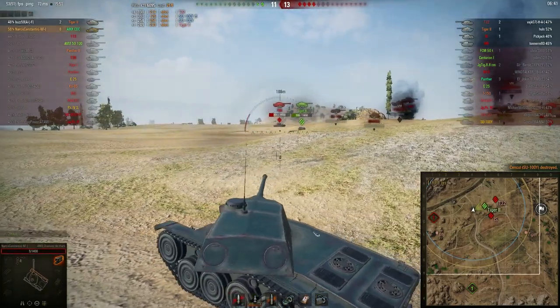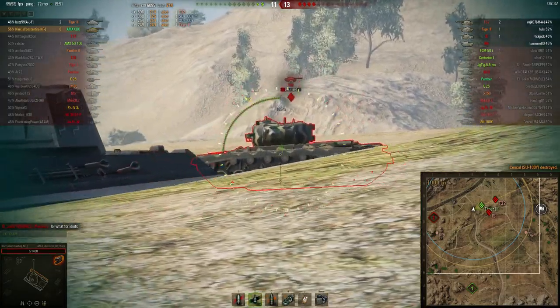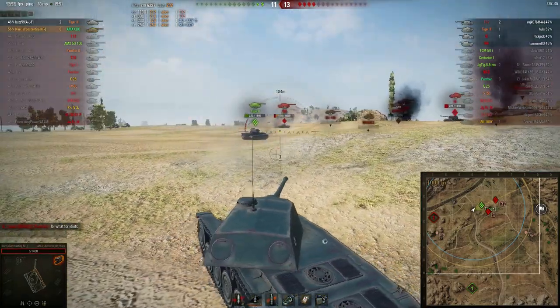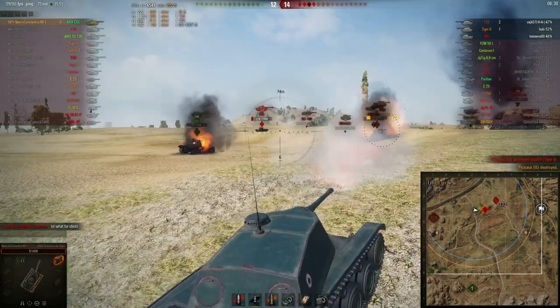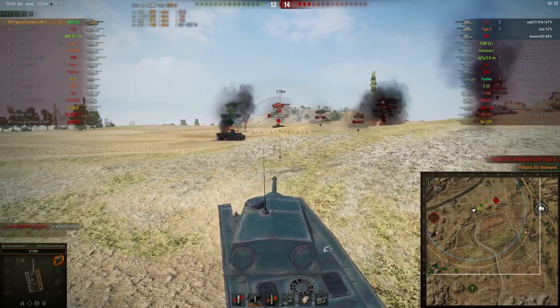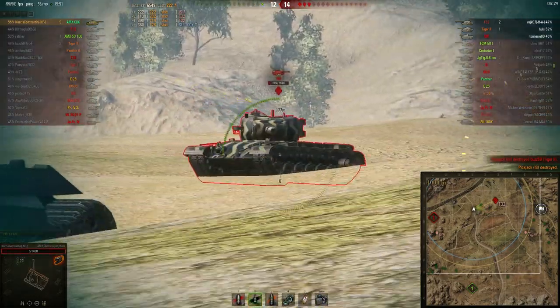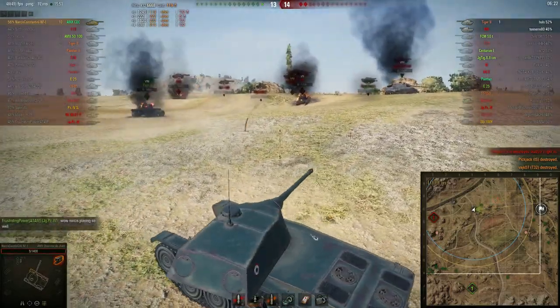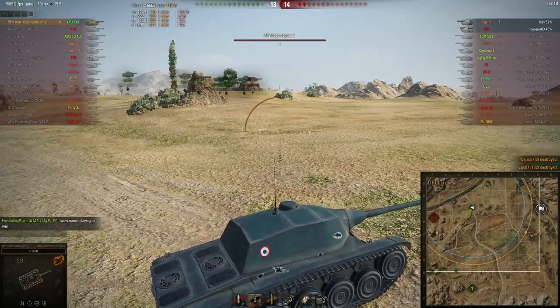The T32 is trying to kill the CDC but cannot, so the Tiger 2 reverses in front, the T32 fires, and the Tiger 2 will kill the T32 — no he doesn't, because the T32 is lucky that he has a Tiger 2 there. What can you say after watching this?